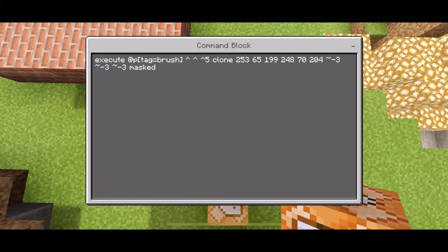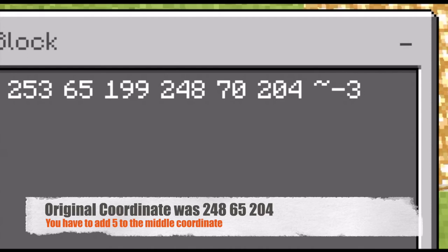Then carrot, carrot, carrot, 5. That basically says that the command is going to start happening 5 blocks away from wherever I'm facing. Clone, and then you put in the first set of coordinates. Then the next set of coordinates — write them down, but add 5 to the middle coordinate.